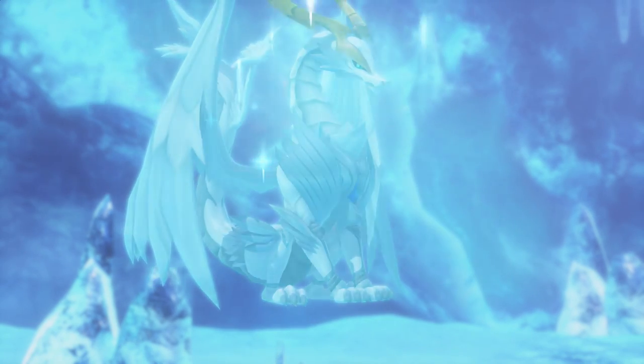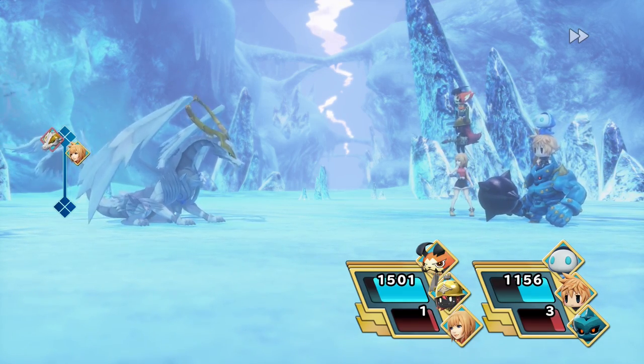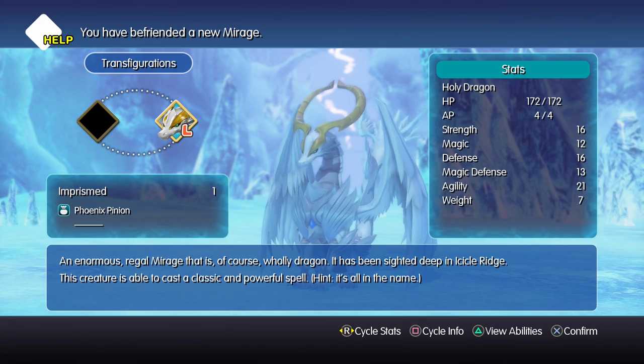After you capture the first one, all you need to do is just kill the second one. He does regenerate health after a while, so you really need to keep up the damage. But if you're a high enough level and especially been following some of my other guides, this is actually a really easy task. And there you go — you have yourself a Holy Dragon.